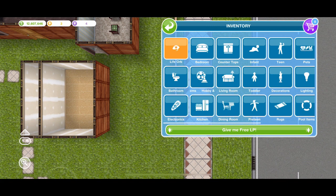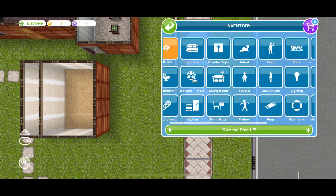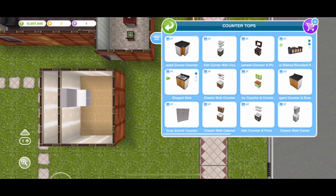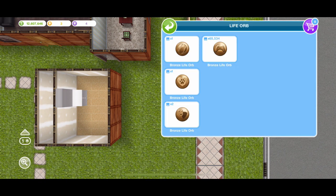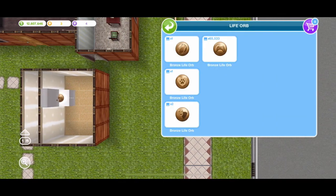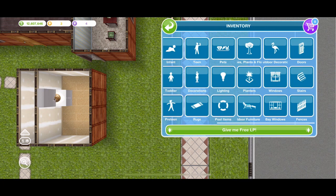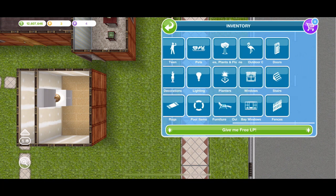So let's go ahead and start from scratch with this room. If you have never done this glitch at all and you are new to my channel, welcome — I'm going to link in the description how you can get this room set up so you can start doing the glitch. Right now I'm going to show you: starting from step one, go ahead and place a life orb on top of the countertop.